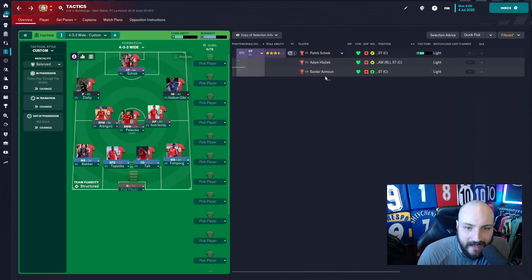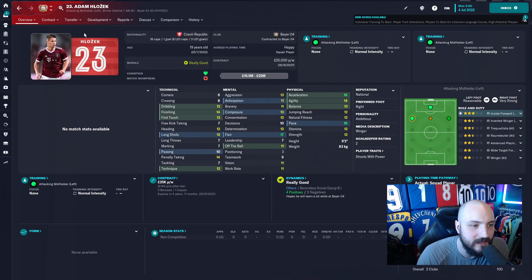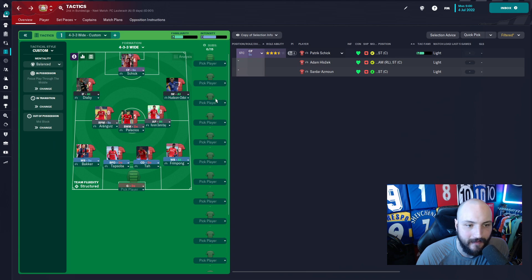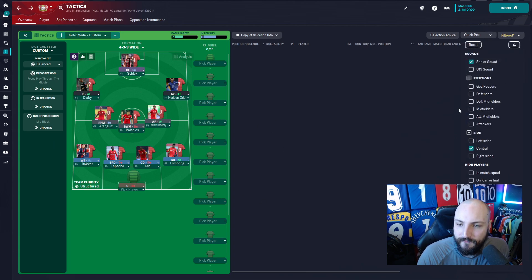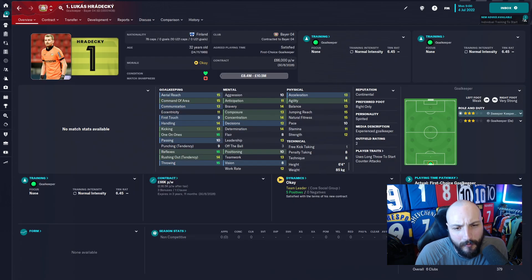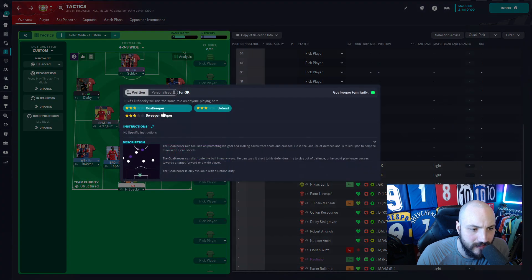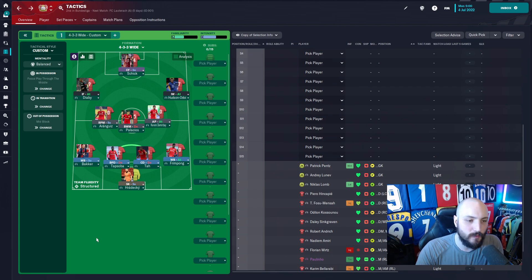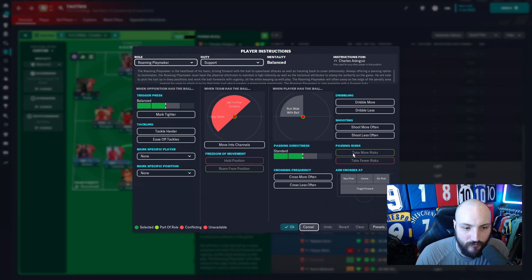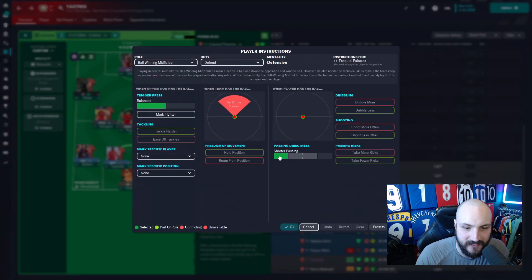Schick has pretty much everything in his bag so we're putting him in as our complete forward. We do have Hlozek and Azmoun as well - Azmoun from Zenit is a very good player but his work rate lacks a little bit, which is why I don't want him as the complete forward right now. For the goalkeeper there's only one - Hradecky is phenomenal. They already have him as a sweeper keeper on support - I agree with that. Also telling him to take more risks, get further forward and get more involved in the game.